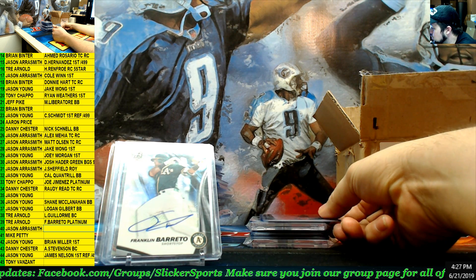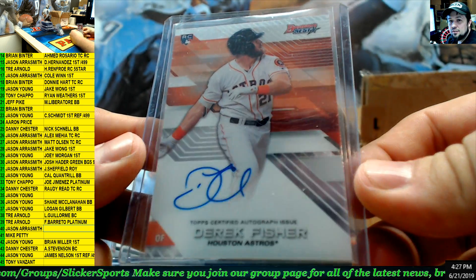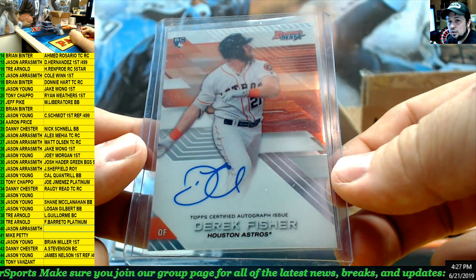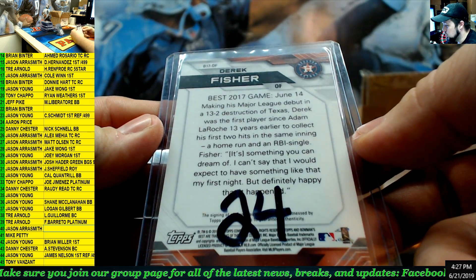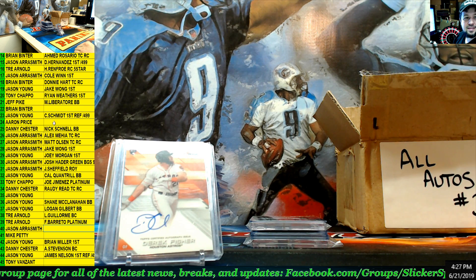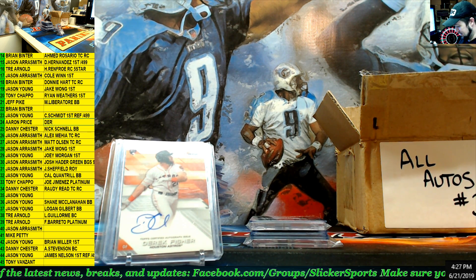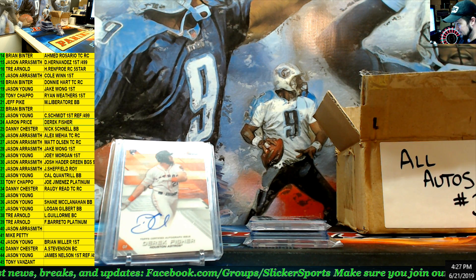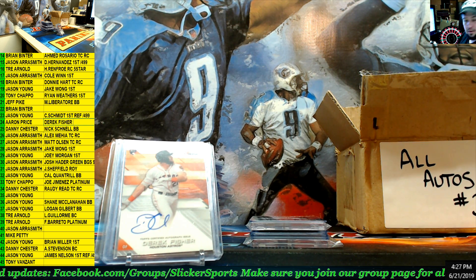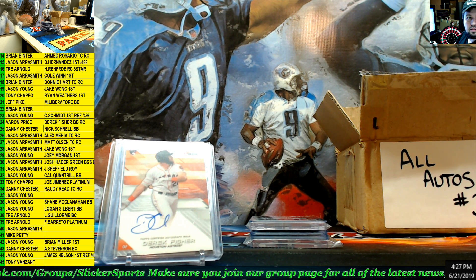Bowman's Best rookie card — nice — Derek Fisher for the Astros. Bowman's Best rookie auto, number 24. Nice hit. Aaron Price — look at that Aaron, if you're here. Derek Fisher, Bowman's Best rookie card — nice hit.